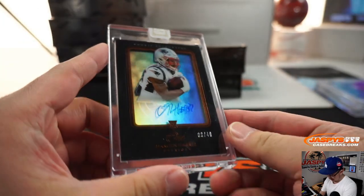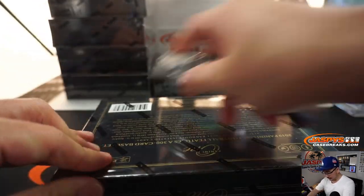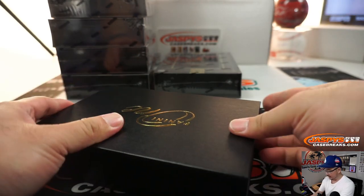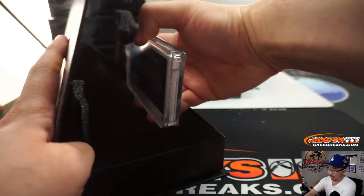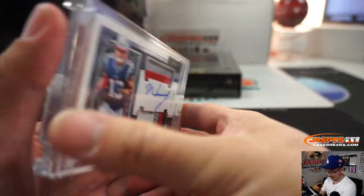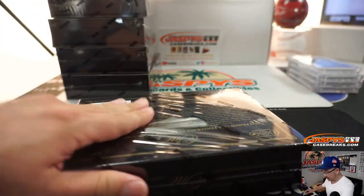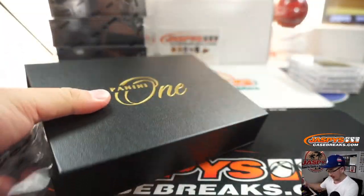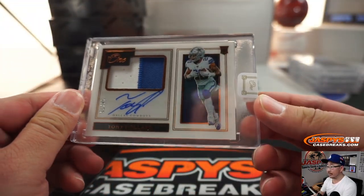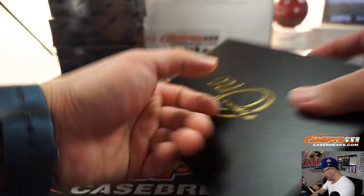Next one is going to be a Damian Harris, nine out of 49 — rookie autograph. And we've got his teammate N'Keal Harry, 143 out of 149 — a lot of nice color there too. Next box — we got Tony Pollard, 14 out of 25, two-color patch and autograph. And that was your first five. Here are the next five — this is the random hit. Random hit one we're doing first, and then the other inner case will be the random number block.